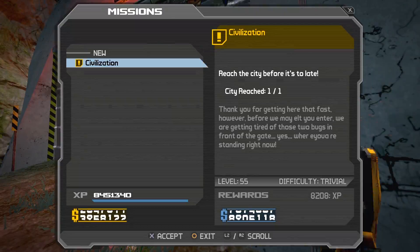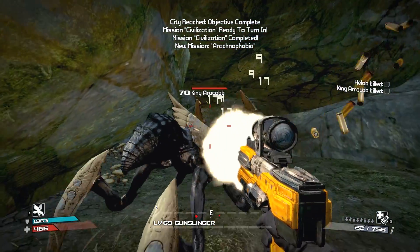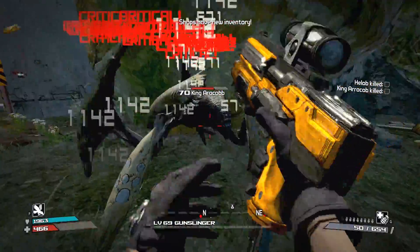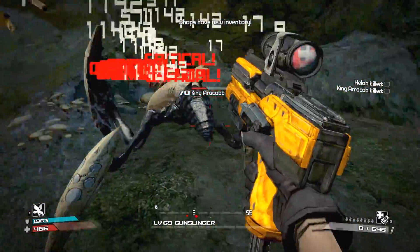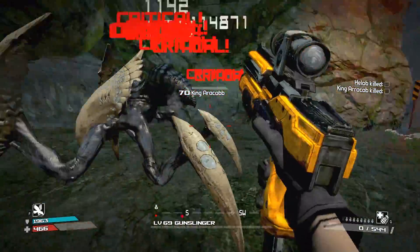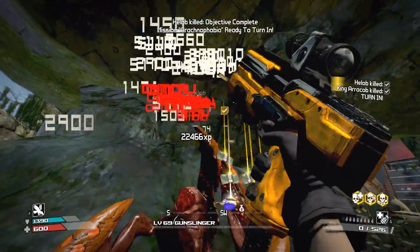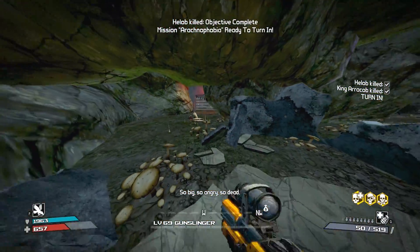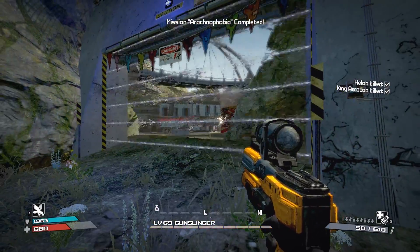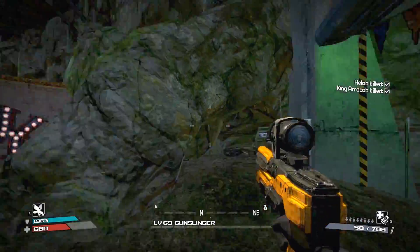Here's the city — they've got a barrier so you can't get through. Kill Helob and King Oracob — they're right here. These guys are really tanky so they're kind of difficult to take down unless you're at close range. This is a really good pistol build — the damage is pretty good. He melted — that works out. Also, the barrier closes off if you're too far away and opens back up — I think that's kind of cool.